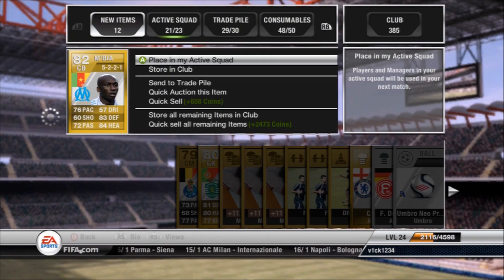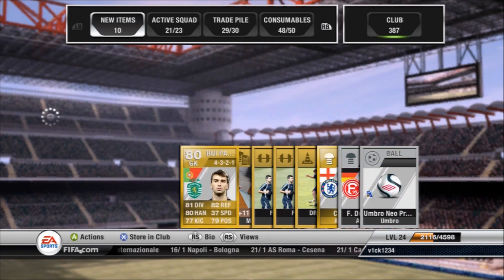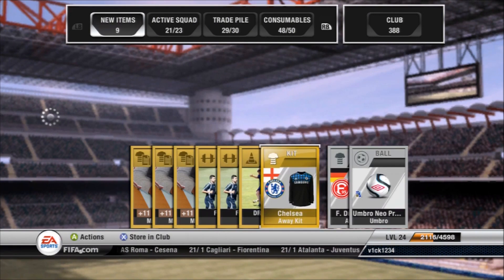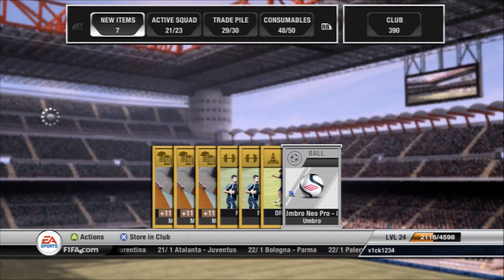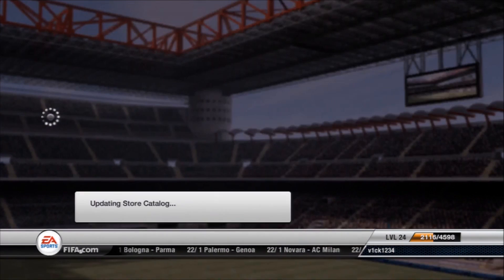This guy looks a very solid league one defender. I'll store all these players in the club. He looks a very good defender — he'll be worth something. Chelsea away kit is probably worth something as well, but no great joy in any of these packs to be honest. At least I'm guaranteed some rare players in the 50k pack.